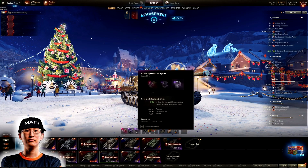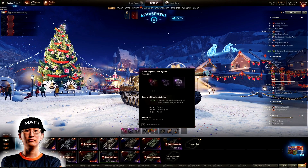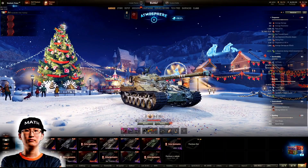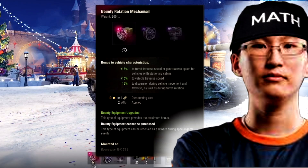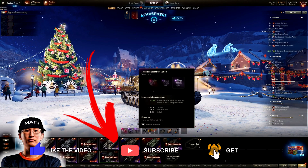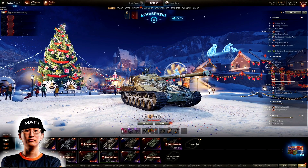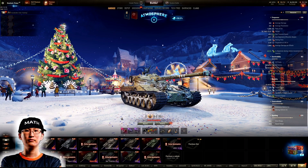So when you have a bond stabilizer giving 27.5% less dispersion, you use that new value of 82.5 and apply the bounty rotation mechanism on top. But you realize that if you're taking that 82.5 and multiplying it by 15%, it's now effectively only about 11%. So you have a 27.5% bond stabilizer but now only an 11% improved rotation mechanism — even though it says 15%. Compare that to the improved aiming unit, soon to be bounty, which will be 9%.